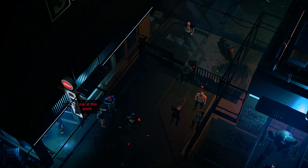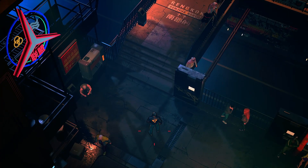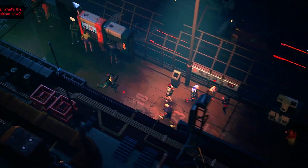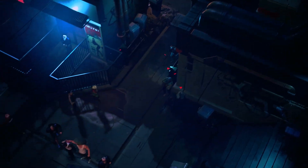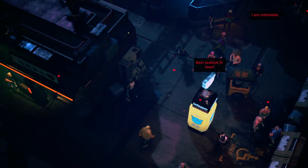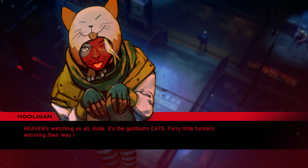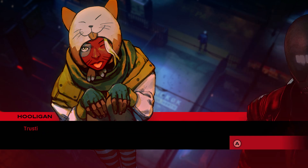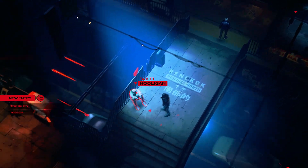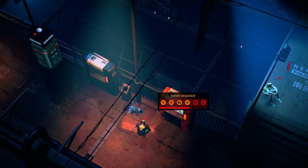I'd actually say that spending time in South Rencock was probably one of my favorite parts of Ruiner — it almost feels like a completely different game. You get to wander the streets, overhear conversations, hack holographic cats, and even strike up occasional conversations with a few interesting characters. It turns out those cats are actually some form of surveillance system disguised as cats. If you talk to a particular NPC, you'll get a request to hack a number of them on her behalf, which gives you access to special weapons lockers during the next set of levels.